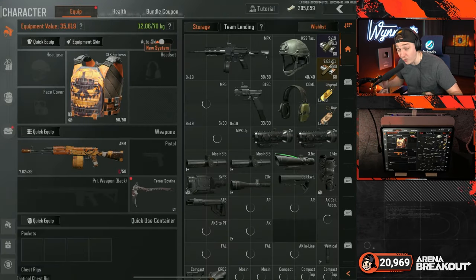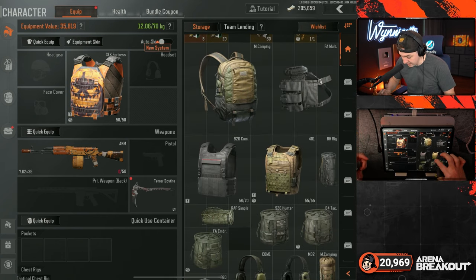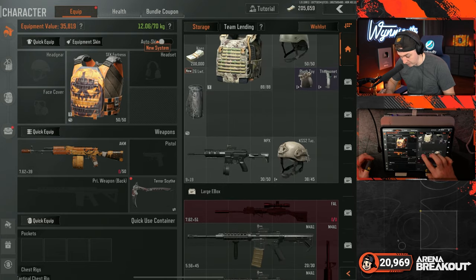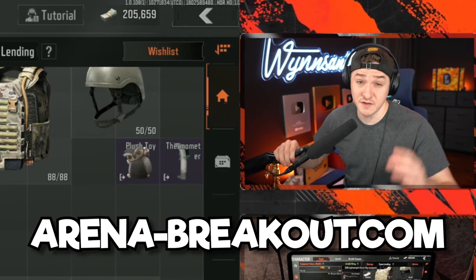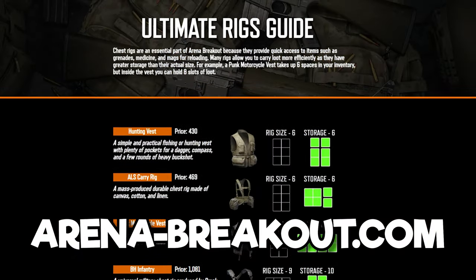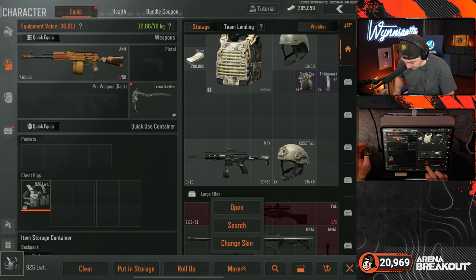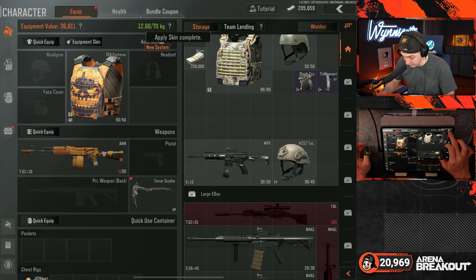The 926 lightweight rig — pro tip: this is actually a pretty fire rig. It only takes up six slots but holds eight, one of the first rigs that's a little bigger than what it takes up. If you visit arena-breakout.com you can see all the rigs — this is definitely one of the good ones. It also has a four-square slot so you could carry a helmet or any four-slot item right in your rig.